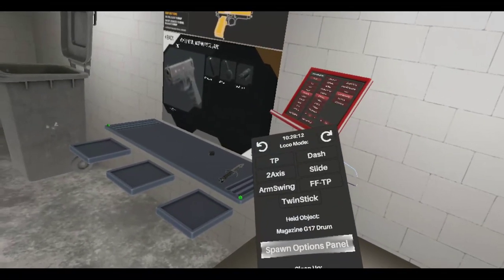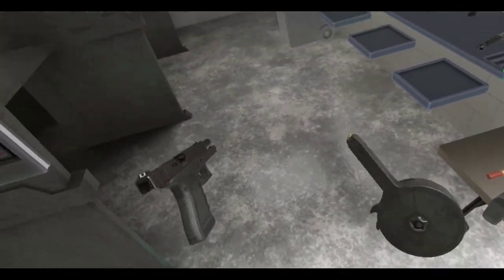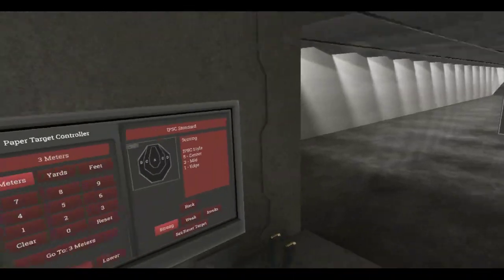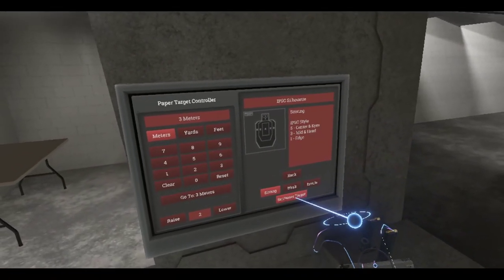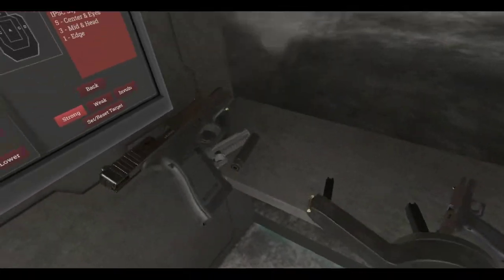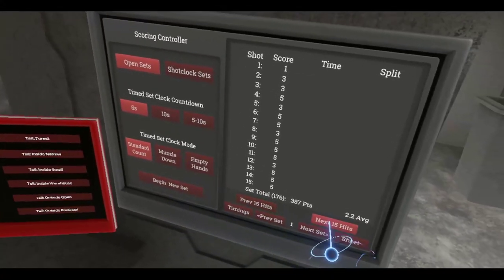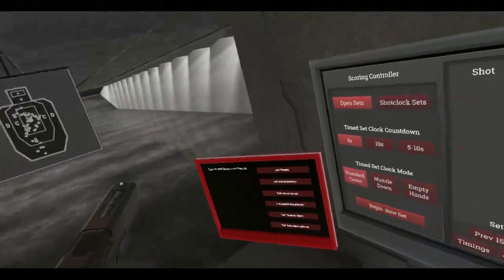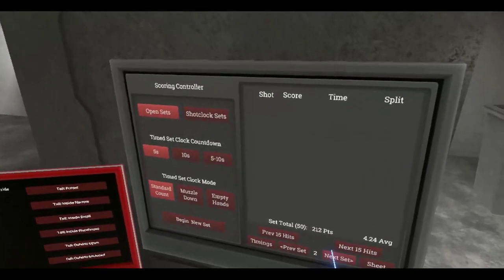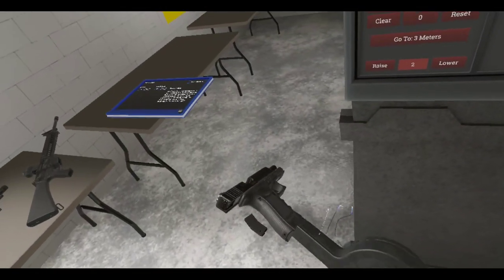I just want to make sure. Well, it doesn't say it but I think it was 50 rounds. Let's stick this in a slot here so we can spawn lock it. Now we got lots of fun. Let's switch targets. Oh, that's how fast that goes - 50 rounds. Let's reset. Alright, 50 - yep, 50 rounds. So now you got a 50 round mag for the Glock.